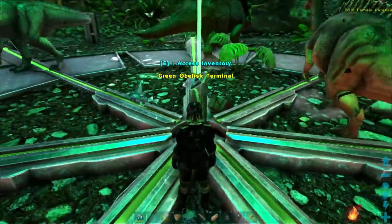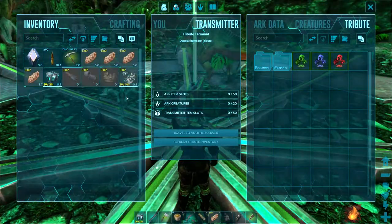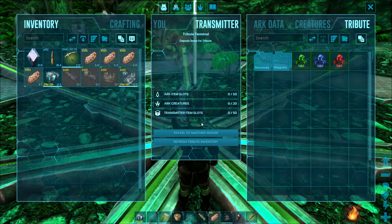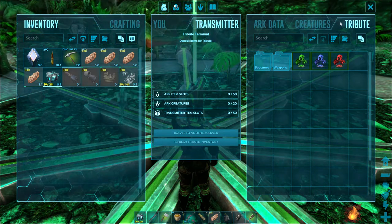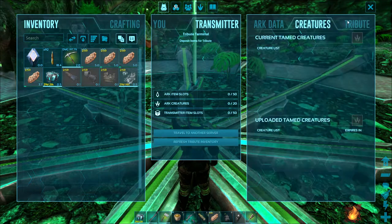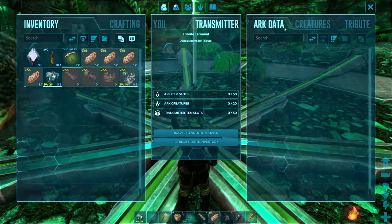Using an obelisk — first, you find one. Red or blue. Then you have three tabs: Tribute, Creatures, and Arc Data.